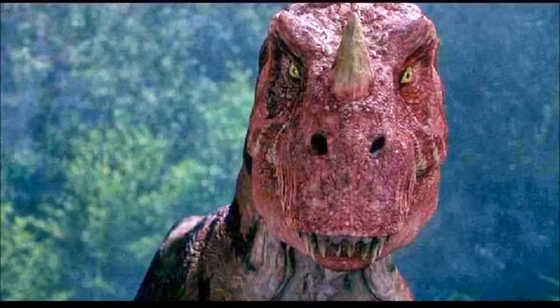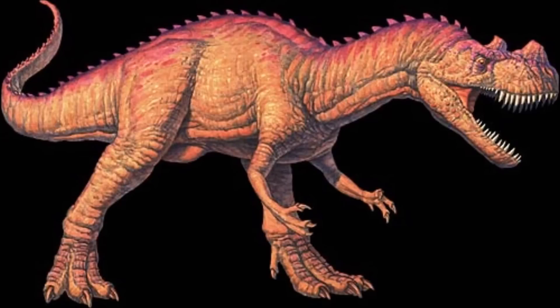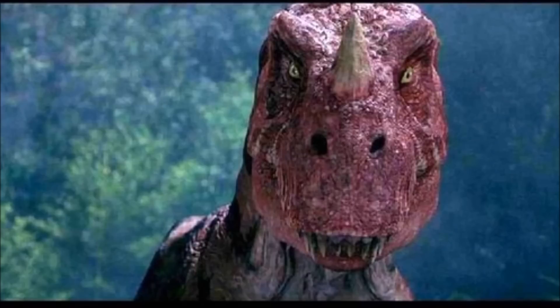Coming in at number 8 is the Ceratosaurus. The reason it's this high on the list is because I'm using the Jurassic Park 3 Ceratosaurus, and from what I saw it didn't seem as aggressive as I thought it would be. It's not that big compared to most theropods. Its main weapon is the large horn on the tip of its nose, which could do a lot of damage. Combined with its powerful jaws, if you were attacked by a Ceratosaurus you most likely would not make it out alive. But judging by its aggression and intelligence, if you make the right moves you could probably get away pretty easily.